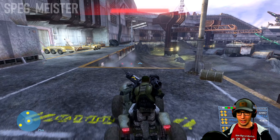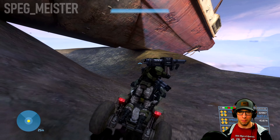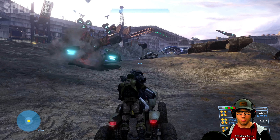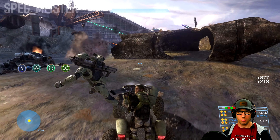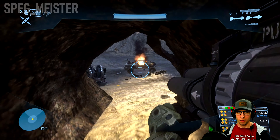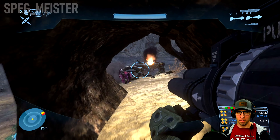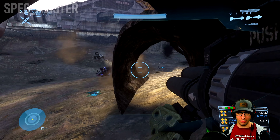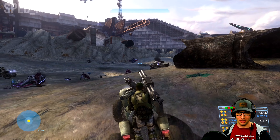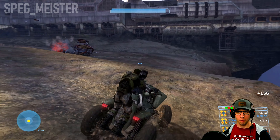You've got anti-air Wraiths in the next lake bed, Chief. As I come into this area, I want to look around for one of the two Choppers so I can snipe the driver and use that vehicle later on. Be careful when the Phantoms drop off these Ghosts — you really don't want to be sticking your head out of cover. Unfortunately I lost that Chopper, so I'm gonna have to stick with the Mongoose for a little bit longer.